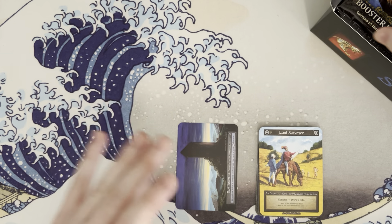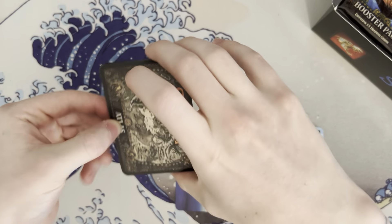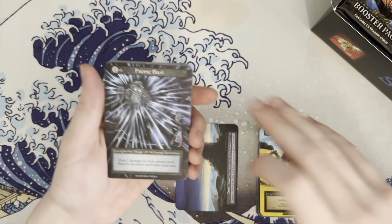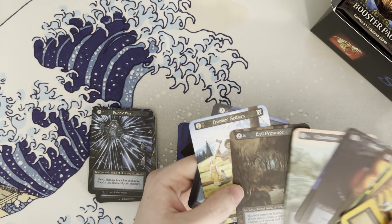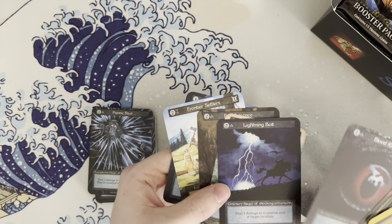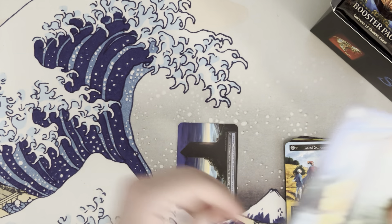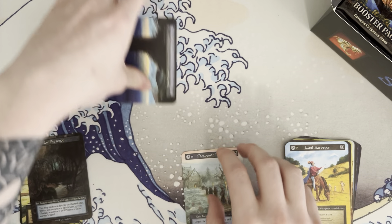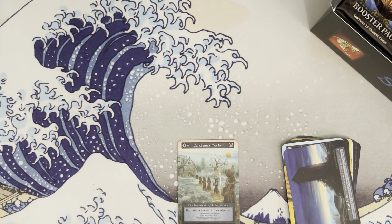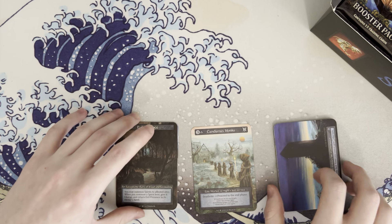Another cool thing about Sorcery — if I remember correctly — the big rare and everything is in the front. Okay, exceptional, elite, and then ordinary. Now we're cooking, now we know what's going on. I'll fix my piles real quick. We've got the ordinaries, the elites, and then the exceptionals.